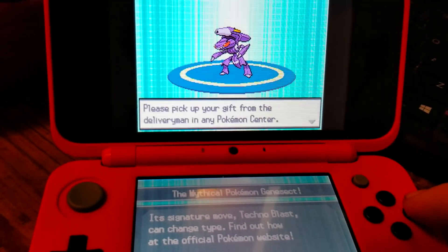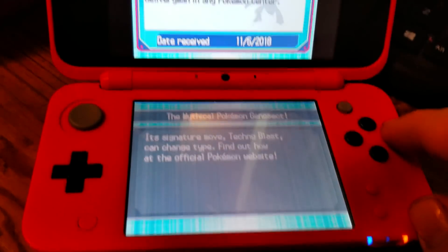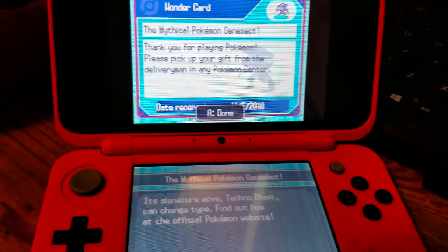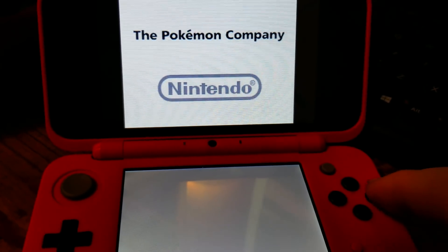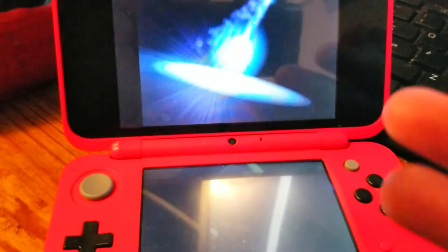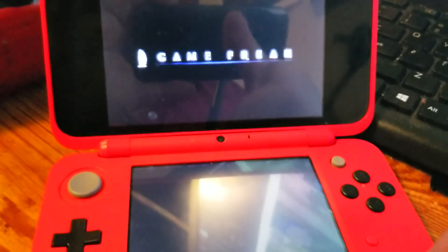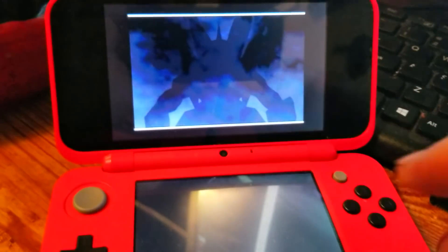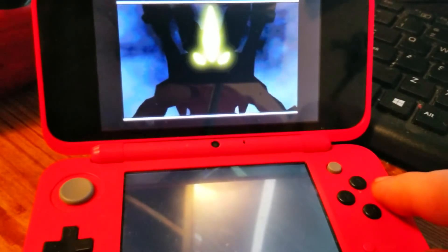We're receiving the gift — pick up your gift from the Delivery Man in the Pokémon Center. It gives you that wonder card, and we got this Genesect. I don't even know exactly when the event was — let me know in the comments below. But that's pretty much it, guys. You'll be able to go into your game, pick it up from the Delivery Man in the Pokémon Center, and you have your legendary or event Pokémon. Thank you so much for watching. This has been your boy Danny Mac showing you a tutorial on how to use the DNS exploit on Gen 4 and Gen 5 games. If you like this video, give it a big thumbs up, subscribe, ring that bell, and become part of the community. Thanks for watching — I'll see you all very soon, peace!